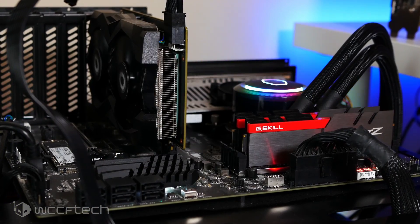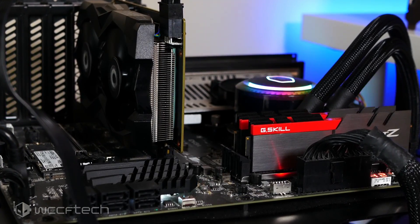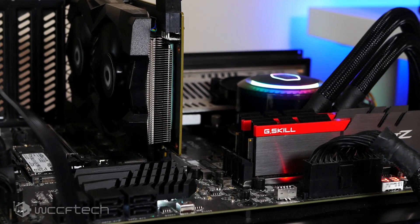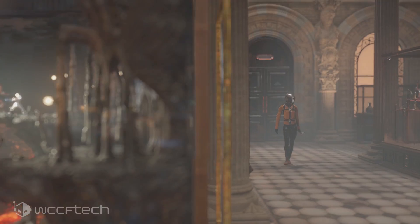Let's take a look at it right after we go through our test bench, which is a Z370-based system with a Core i9-9900K at 5 GHz across all cores and 0 AVX offset, along with 16 gigabytes of DDR4-3200. Now, with that out of the way, let's take a look at the first set of results featuring synthetics, power, and thermals.